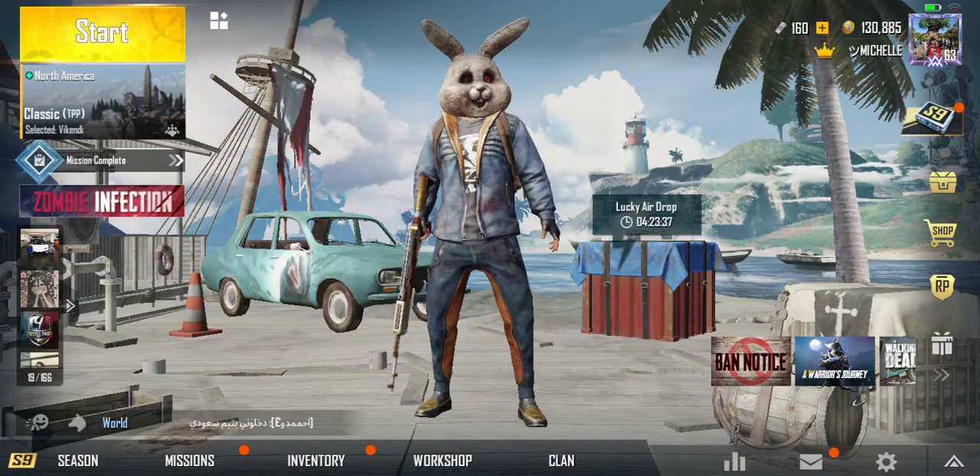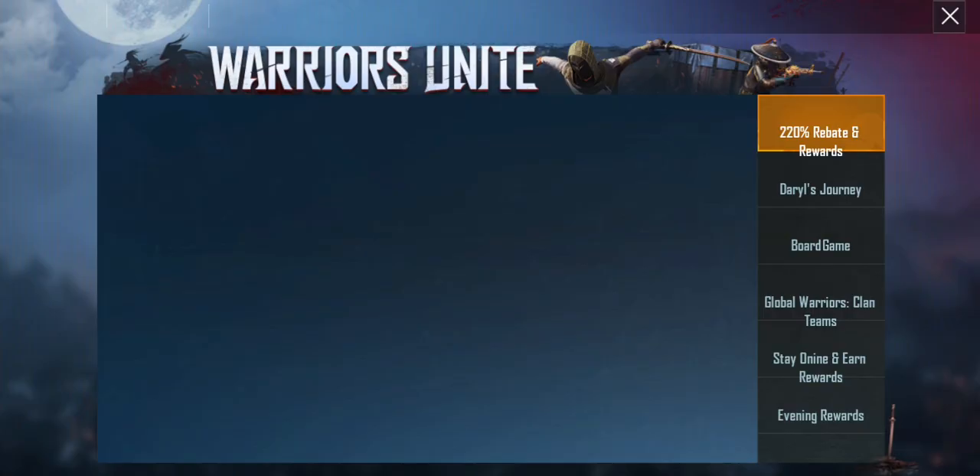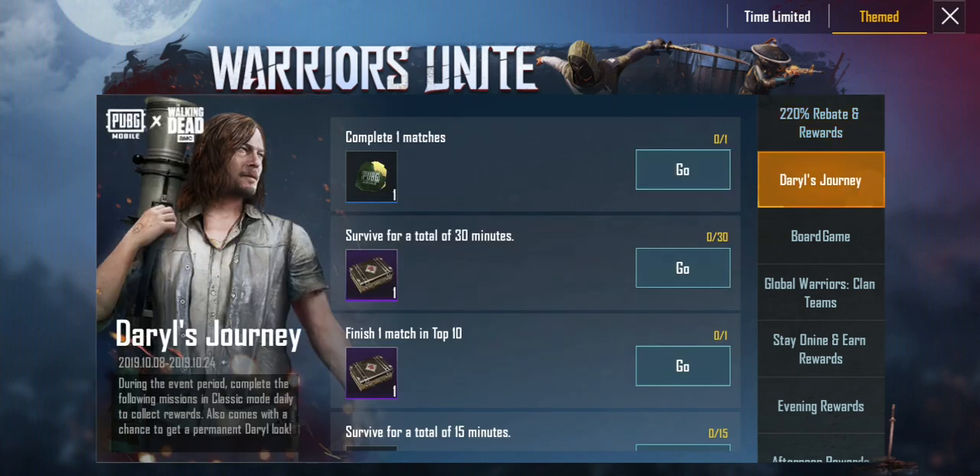There is a new skin in PUBG that you can get for absolutely free. Go to Events, and here it is — Daryl's Journey.